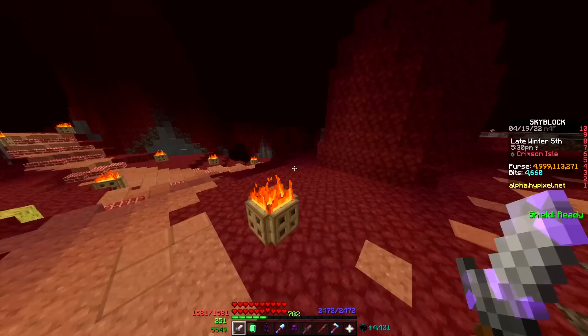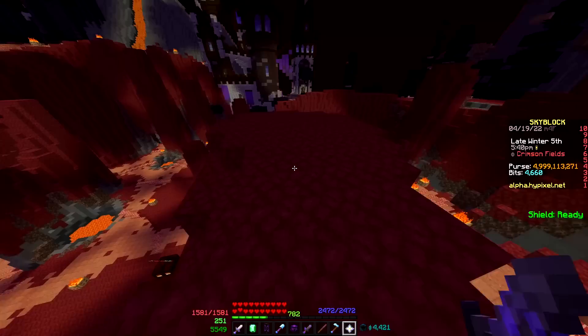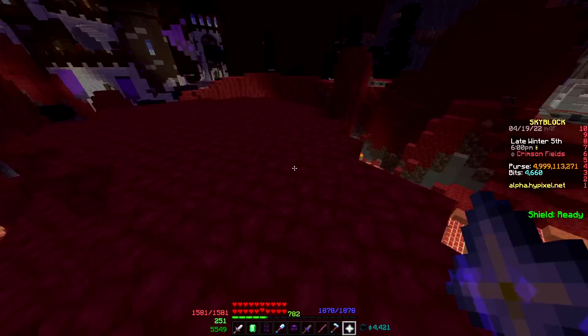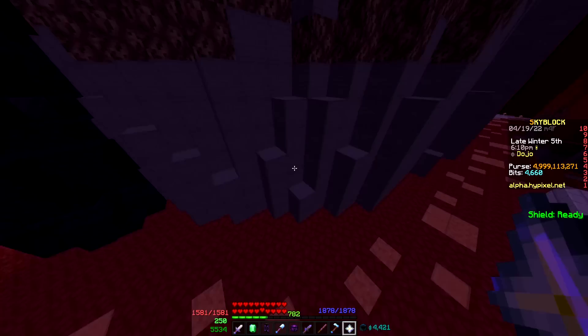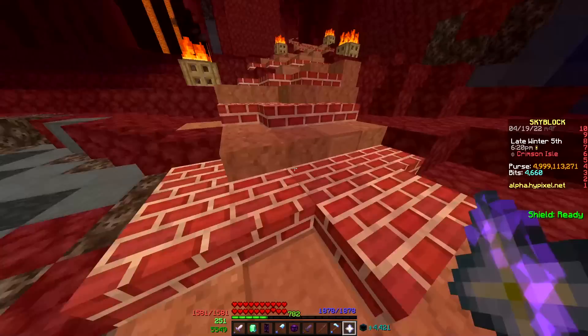But there is competition: if you are using explosions such as Hyperion or maybe even Spirit Scepter and you're not as worried about dying, the Implosion Belt seems like the full package for anyone running explosion damage, because it increases all explosion damage by 25% — meaning 25% more Hyperion damage. There's not much more to be said; it's really good. It's very late in the Sulfur collection, and Sulfur is a pain to level up. But if you want more damage rather than less damage taken, the Implosion Belt might be for you.